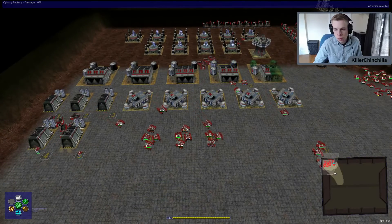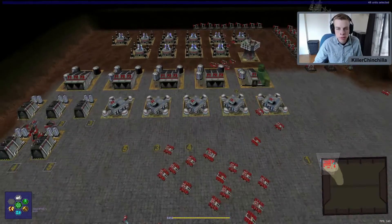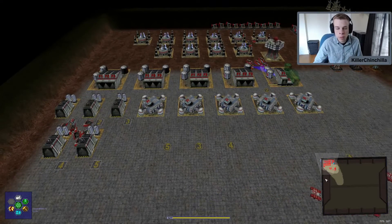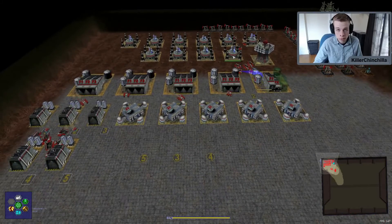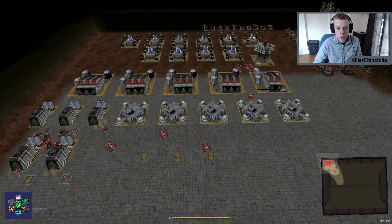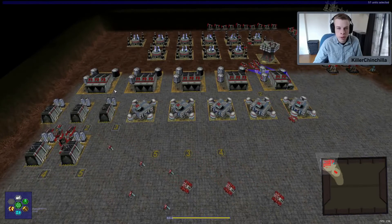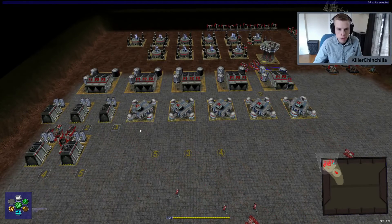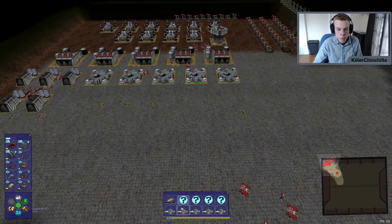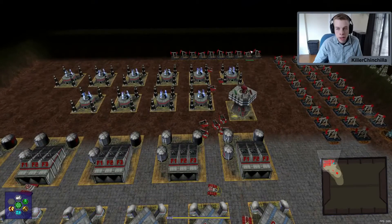Now we have all of our factories working — they're all building tanks, a pretty good army. This is pretty much a completed base. You can build defenses, or if you're playing with VTOLs you can build those factories and recharge pads. But in most games this is going to be your general setup: five factories, five cyborg factories, five research that you want to keep busy all the time, ten power generators and 40 oil derricks.